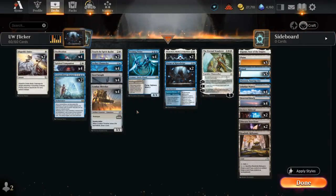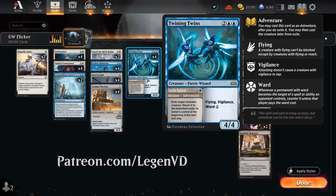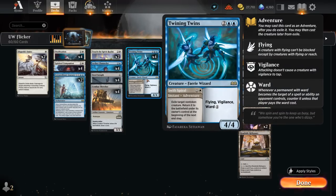Hello and welcome to another standard gameplay video. Today I'm going to look at a blue-white flicker deck as voted on by my supporters on Patreon. The goal is to flicker some of our creatures that have nice enter-the-battlefield abilities using the Adventure from Twining Twins — Swiss Spiral for one and a white — which exiles target non-token creature and returns it to the battlefield under its owner's control at the beginning of the next end step.